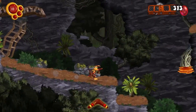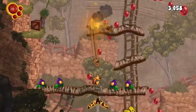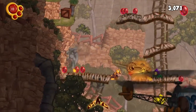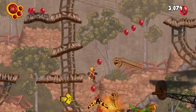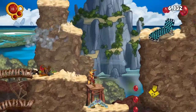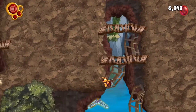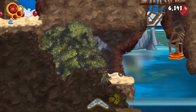Ty the Tasmanian Tiger changes dimensions for the series by being entirely in 2D. It's still very much a Ty game though, as it's a platformer — you use boomerangs to kill enemies, and you collect different types of trinkets hidden in levels. The vehicles, the open world, and melee combat have been removed, so it's most like the original Ty game in terms of gameplay and tone.